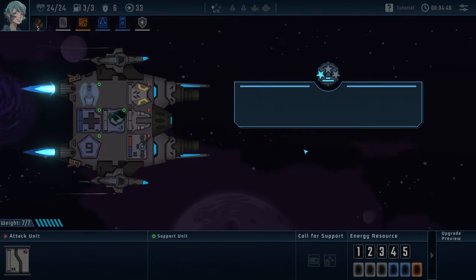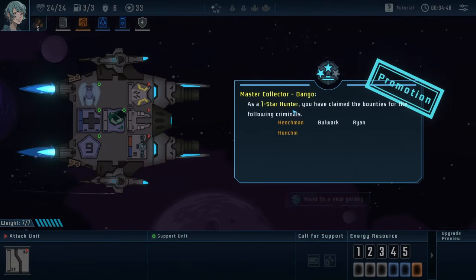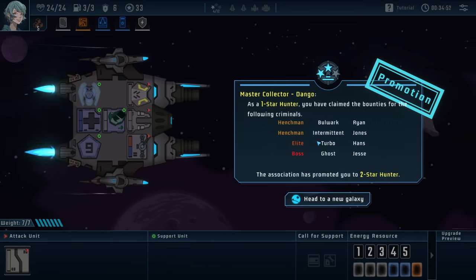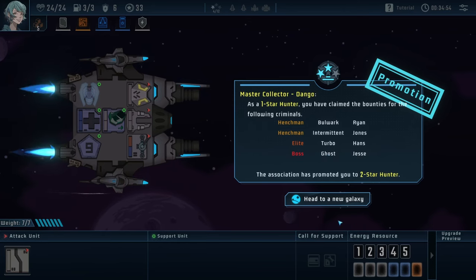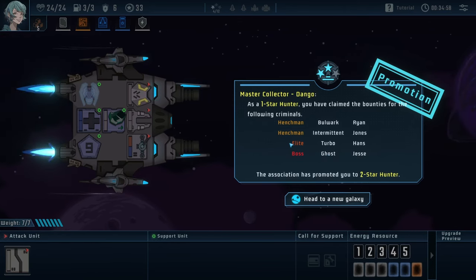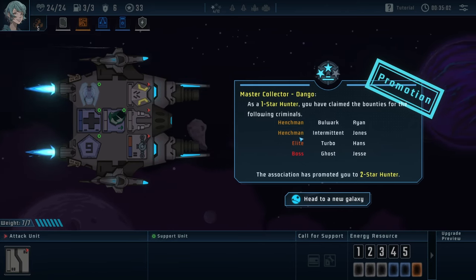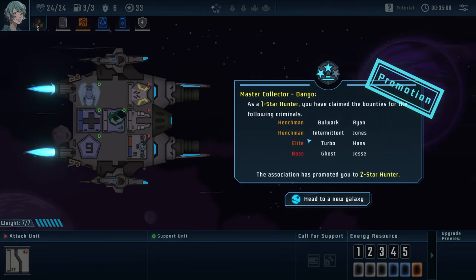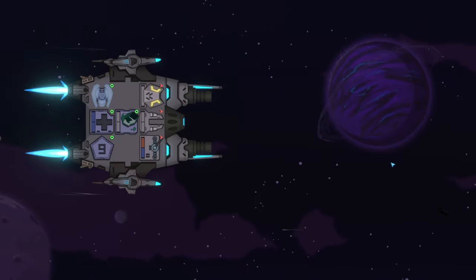I'll quit while I'm ahead. I'll do one more combat. The game is quite long — runs can be an hour to an hour and a half. But I really liked this game. I did die, and I would say the last boss is almost a sheer cliff in terms of difficulty scaling, but it might've been that I just built my ship badly.